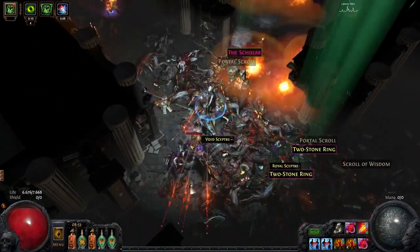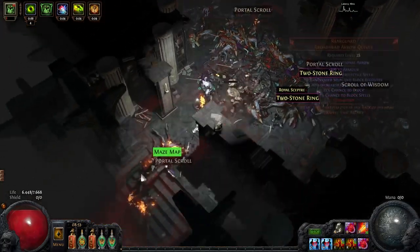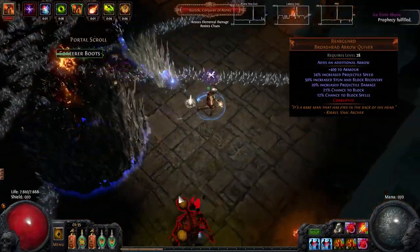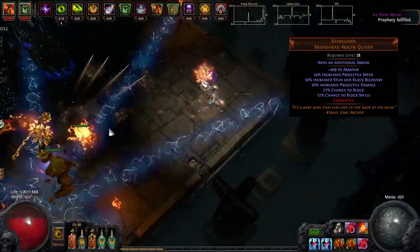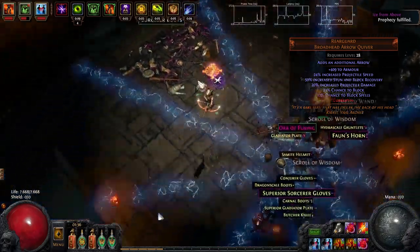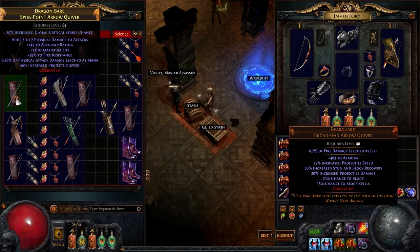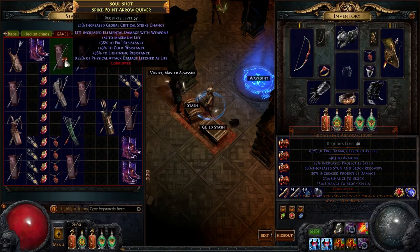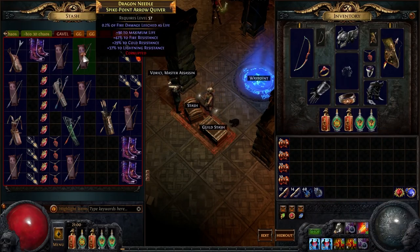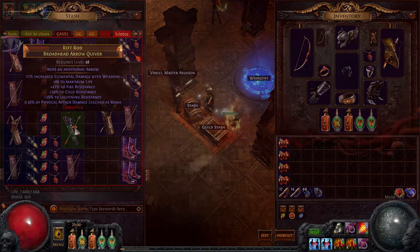Next, let's check the quivers. I started the league by using Rear Guard. This quiver is great for Explosive Arrow. Of course, getting an additional arrow with the corruption is quite important in the end game. The other nice corruption I got was fire damage leeched as life. Later on I discovered that if I drop the Rear Guard for a rare quiver, I can get more life and resists and therefore get a second opal ring, getting even more damage.